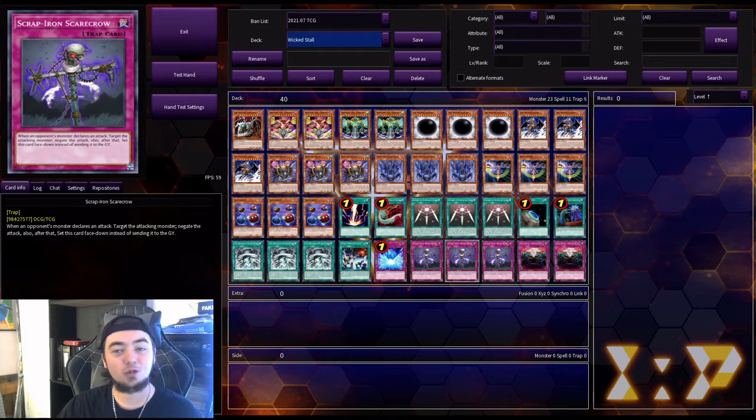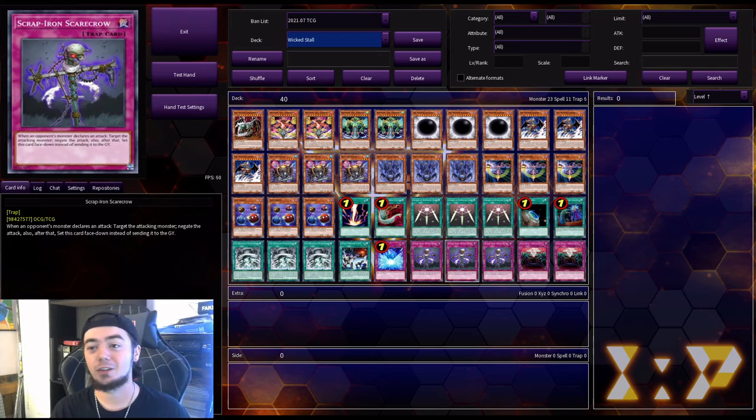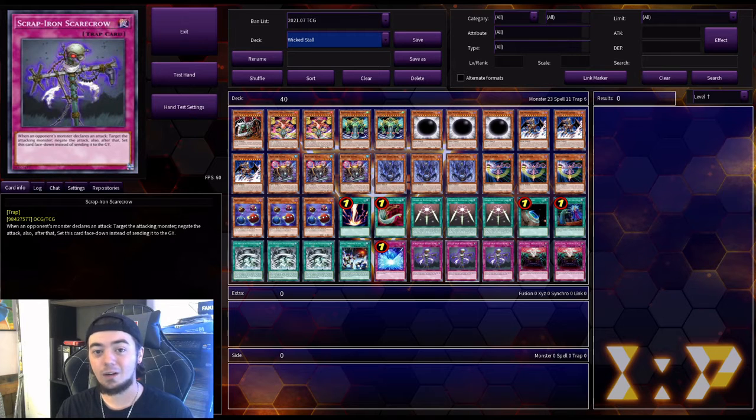Next we run three Scrap-Iron Scarecrow — another card I feel like has been forgotten about. I used to run this a lot back in my earlier days of Yu-Gi-Oh. When an opponent's monster declares an attack, target the attacking monster, negate the attack, and after that, set this card face-down instead of sending it to the graveyard. So it's literally a reoccurring defense — your opponent tries to attack you, that attack gets negated, and it just sets itself back down. Next turn when they try to attack, they have to think about whether to destroy it or just keep having their attacks negated every turn.